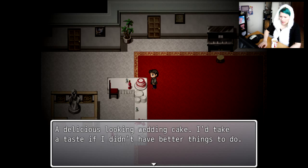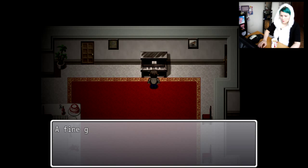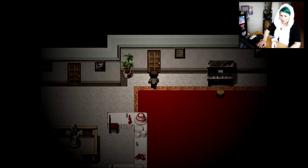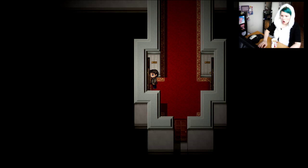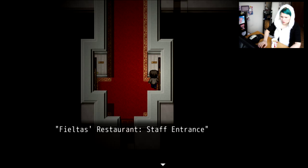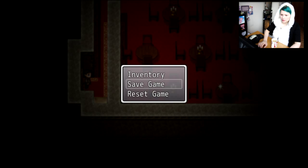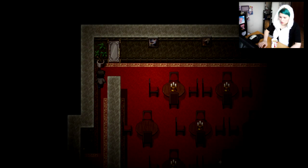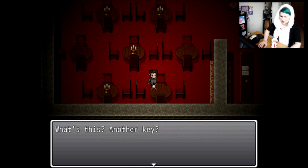Anything else? Delicious looking wedding cake. I'd take a taste if I didn't have things to do. Let's save the game since we know the password now. A piano. A fine grand piano. Nothing odd about it... now it starts playing on its own. Where am I? Kitchen. We have the key! No we don't. Field test. Restaurant staff entrance. Inventory. Restaurant key. Oh, the door's now unlocked. We are making progress!